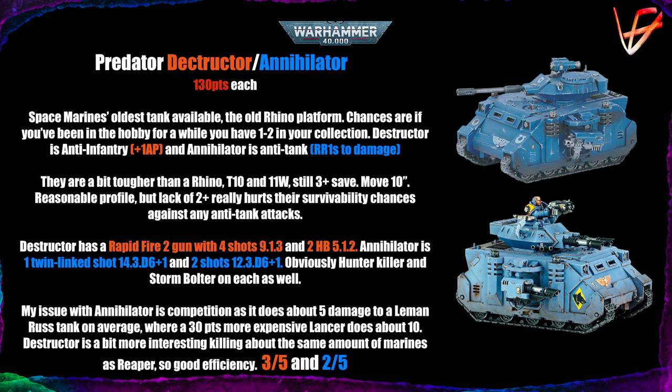My issue with the Annihilator is the competition it faces. It does about five damage to a Leman Russ tank — that Toughness 12, 2+ save tough platform — whereas a 30-point-more Gladiator Lancer would do about 10 damage to the same target. You get double the output for just 30 extra points. Given the breadth of anti-tank choices in the Space Marine book, you often wouldn't want to run the Annihilator.